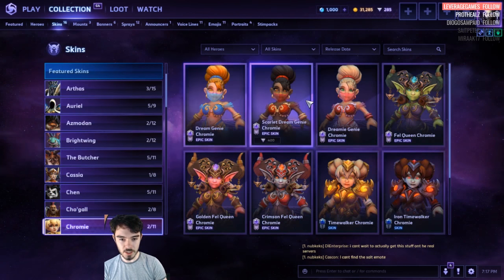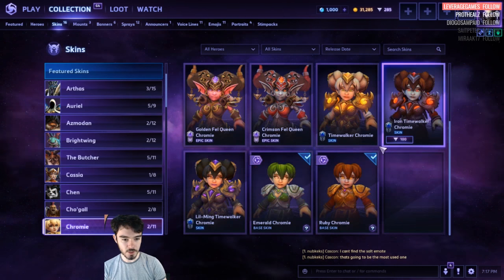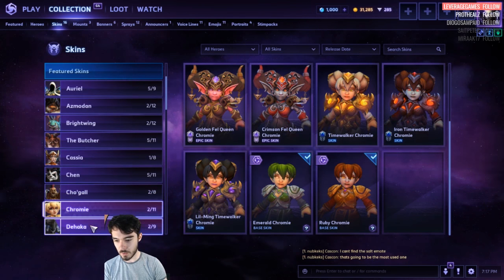Chromie. The Genies are 400. Epic Skin — the Fell Queen is 400. And then 100 for all the base ones. That's nice — I'm going to grab one of these. I'm going to leave the Li Ming one, I like that.